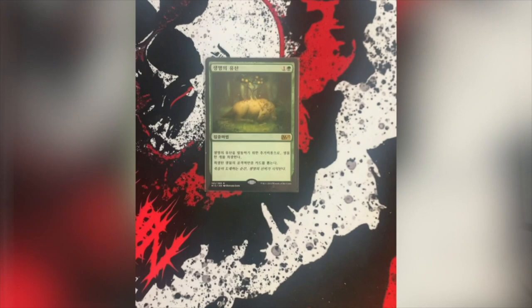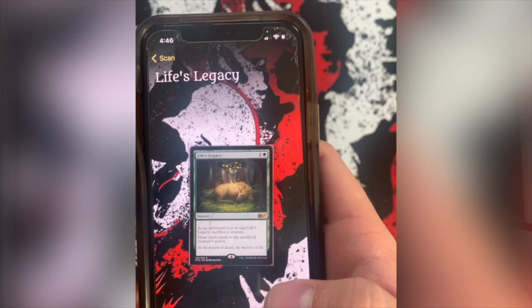If you're not familiar with MTG Scanner, it's a great app developed by our friends over at Dragon Shield. The app lets you use your phone almost like a live filter for Magic, so you can do cool things like magically translate cards from one language to another right in front of your eyes. You can check the value of your card just by hovering your phone over it. It's also a great collection manager — scanning cards with your phone is so much easier than trying to meticulously type them in one at a time.